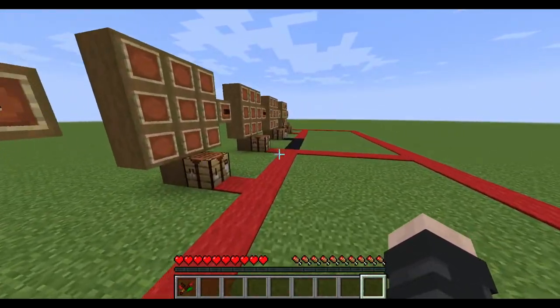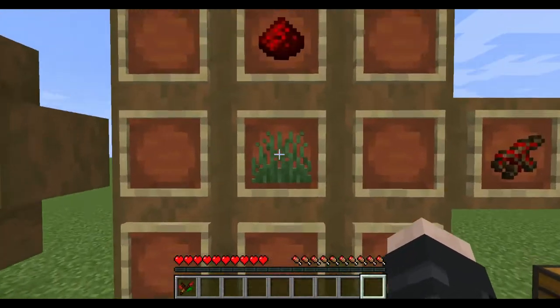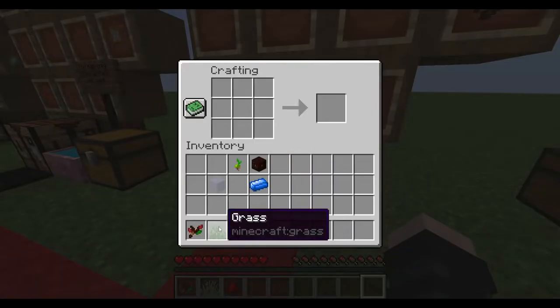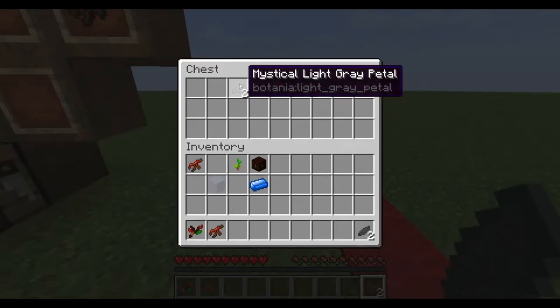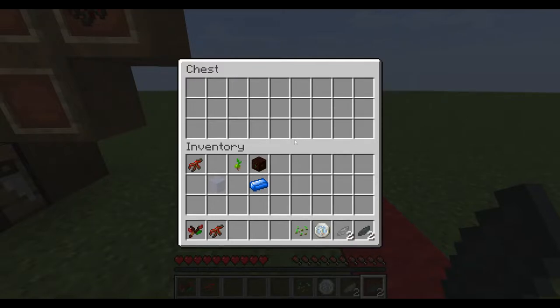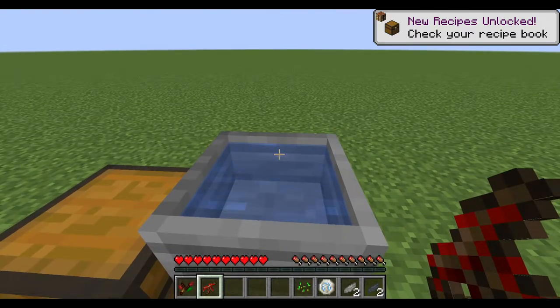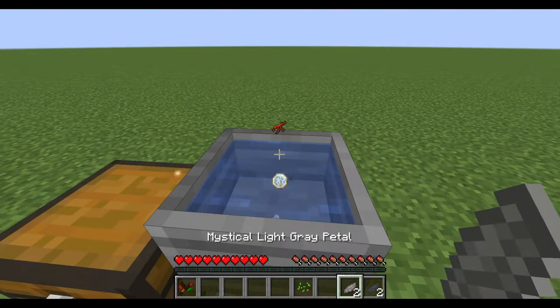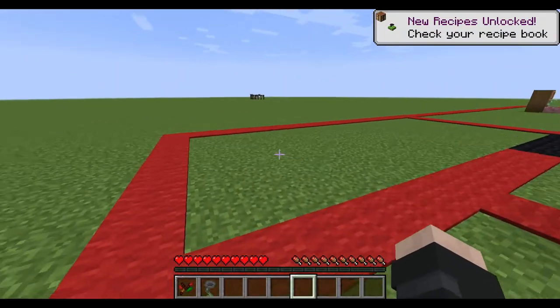Before we finish, let's go ahead and make the final piece. You're going to need to make a redstone root, which is just grass and some redstone. Then in the petal apothecary, you're going to need one redstone root, two mystical gray petals, one mystical light gray petal, and a rune of air. You're going to need the redstone root, the rune of air, the light gray petals, and the gray petals — then just plop in some seeds.